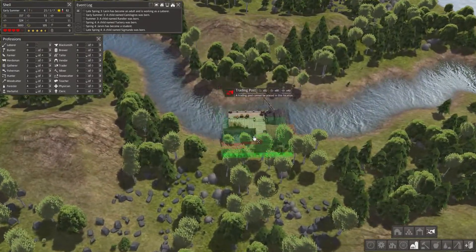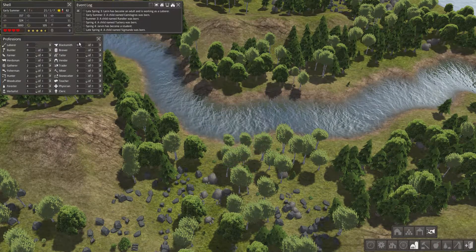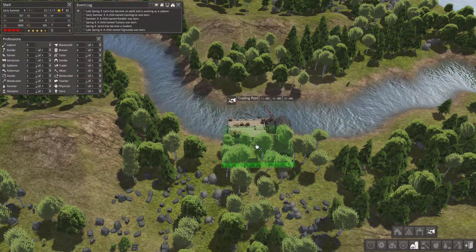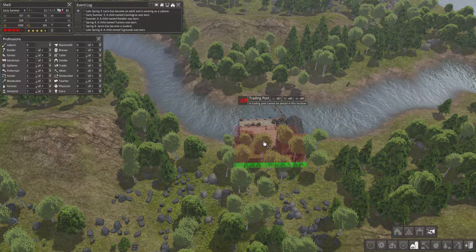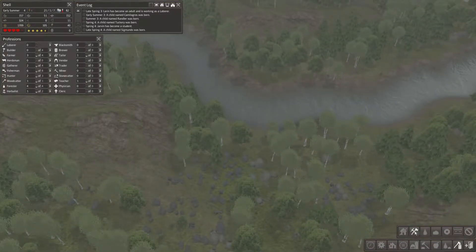82 wood, 80 stone, 40 stone. We pretty much can afford it, so I will get a trading dock set up. Let's also remove some resources around the actual dock itself — let's get rid of all that crap there and this bit here.